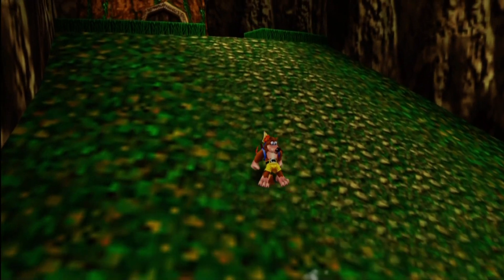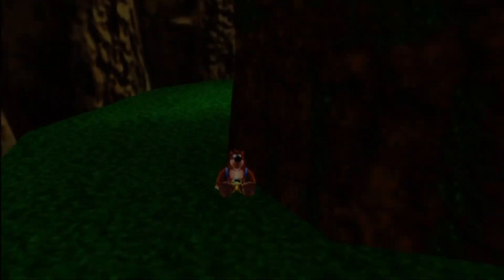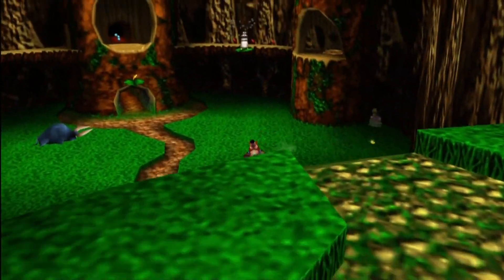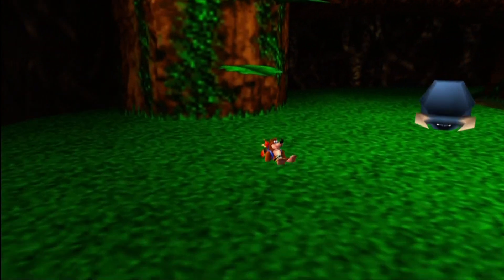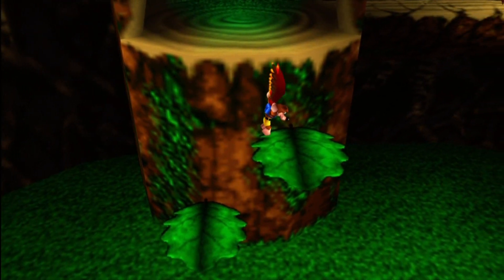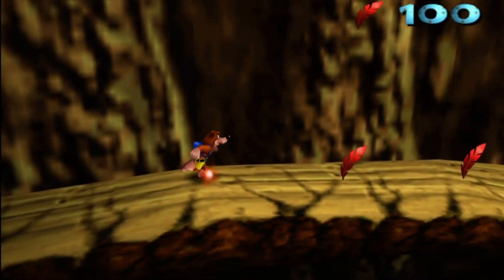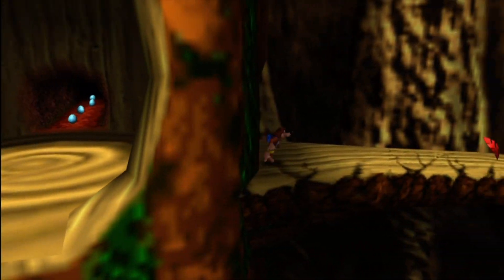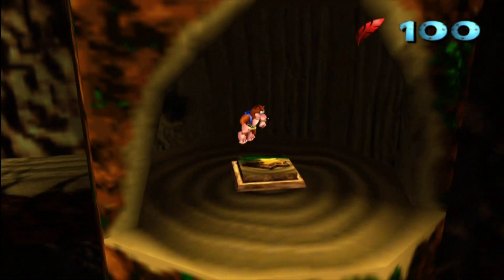This is going to be the entrance to the world up here, but as you can see, we haven't unlocked it yet. I'll just check to make sure there's nothing behind here. We need to go up because there's nothing else down here but an angry bull. We just climb up the leaves. If you go through the 765 note door, that's going to take you to the end of the game. I'm not going to worry about that right now because I want to actually do Click Clock Wood. Technically, with how many jiggies and notes I've gotten, I can go to the end of the game, but I don't want to do that.